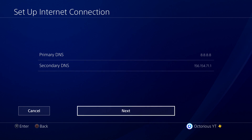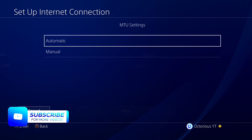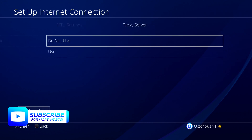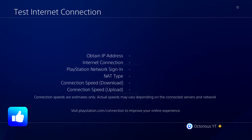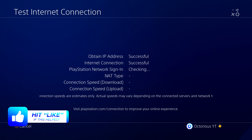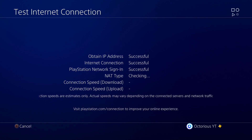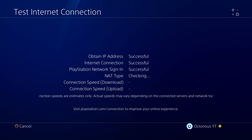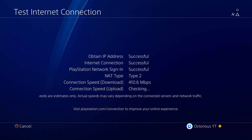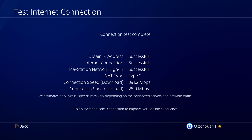Now you have the best possible DNS settings for your network. Click Next and you should be asked about the MTU settings, which you want to put onto Automatic. Then for the proxy server, select Do Not Use. Now your internet connection is properly set up, and you can perform a speed test to see if this method has helped get you a higher download speed on your PS4. If you haven't seen a direct increase in speed, don't change your settings back just yet, as you will have more consistent download speeds as well as lower and more stable ping while playing online games.